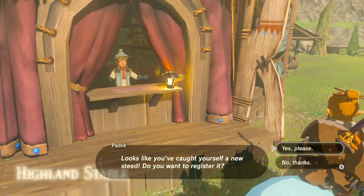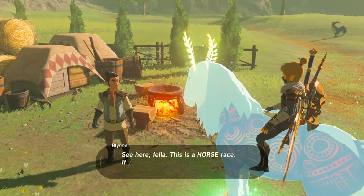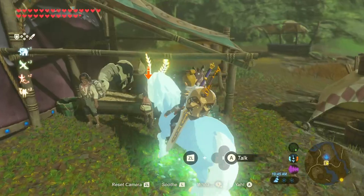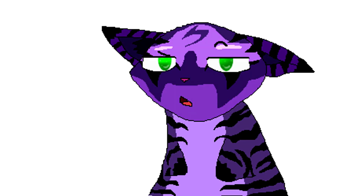You can't register him at the stables, there's no side quest involving this horse, you can't use him in minigames, and can't customize or put saddles or bridles on him. And before you ask — no, you can't get rubies out of him by shooting him with your bow and arrows.